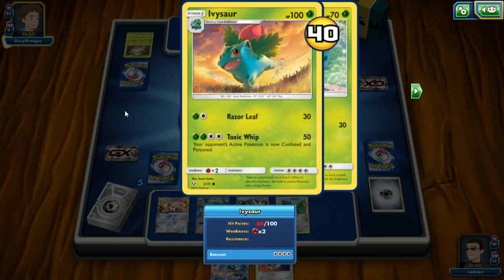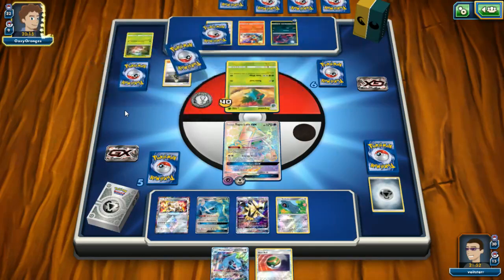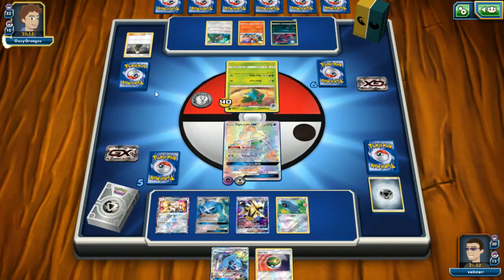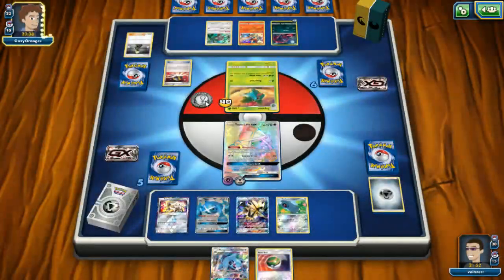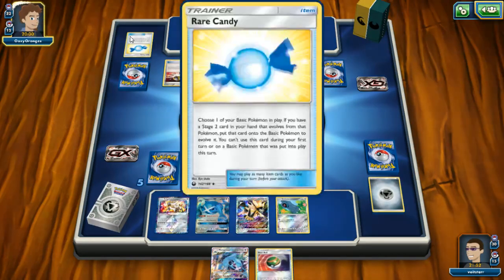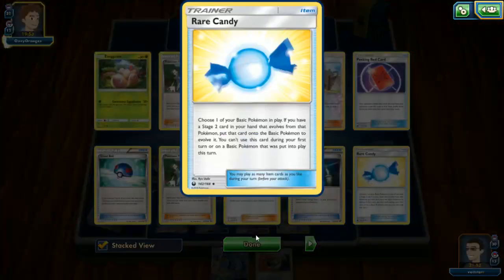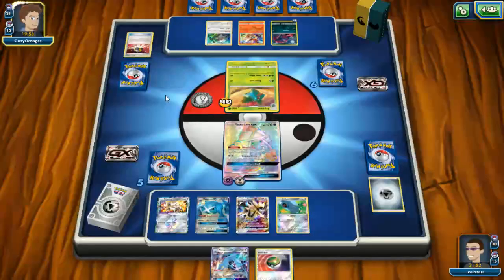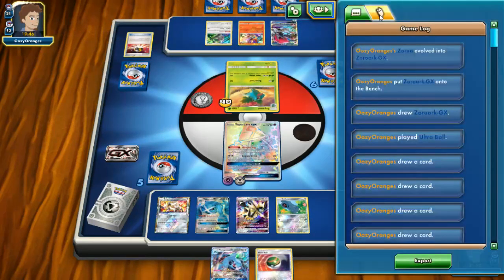Does anyone remember what Shiny Venusaur does? I don't. That was a good draw — emptied your hand and then Cynthia'd, nice Ultra Ball. There's a cool-looking Break Energy I like, from the new set. Looks like they grabbed Zoroark.